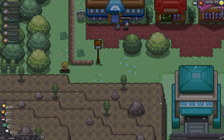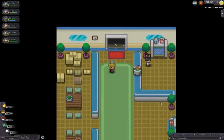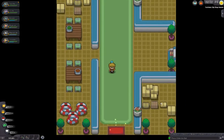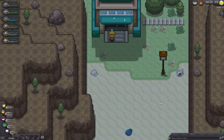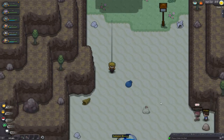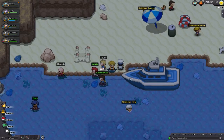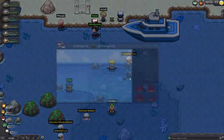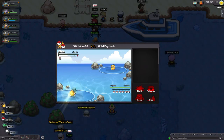Once you come down here to Fuchsia, you just got to come down here to the water and surf around to the trainers — hopefully ones you did before Sabrina. Pretty sure that's Fuchsia. These trainers down here you should have already done before Sabrina, because they will boost you up where you need to be.